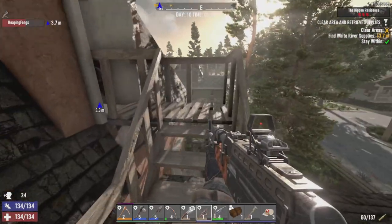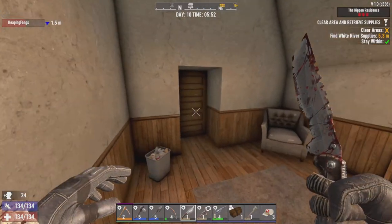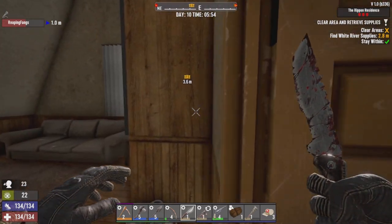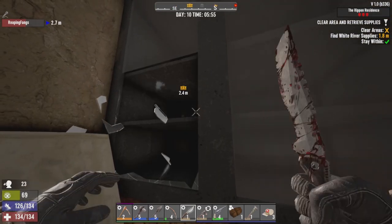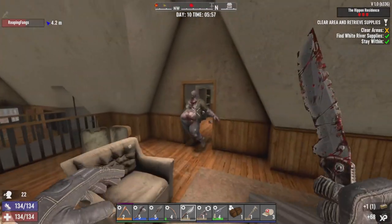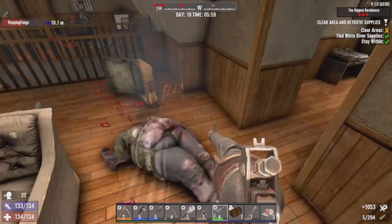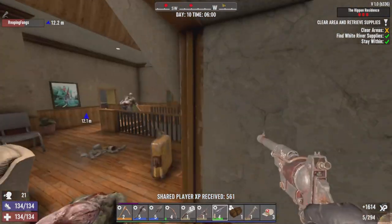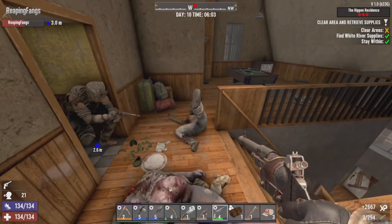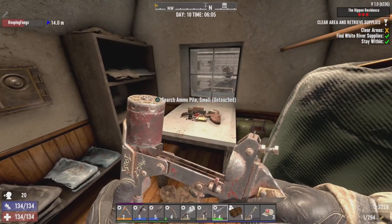Did you grab your drum magazine for your AK? My AK is already full, so I don't use it. The supplies are right here for me. Excellent. Big boy, come here. Thank you. We got a little dust safe in there. Got that one coming for ya. Any construction? There we go. So we got a fun little bit of stuff in here.